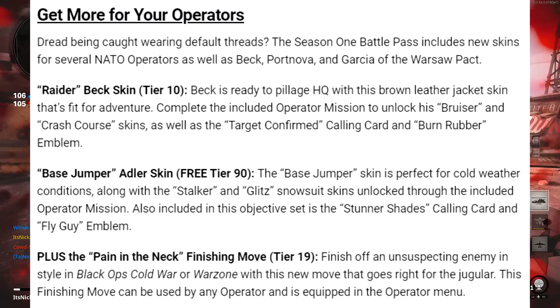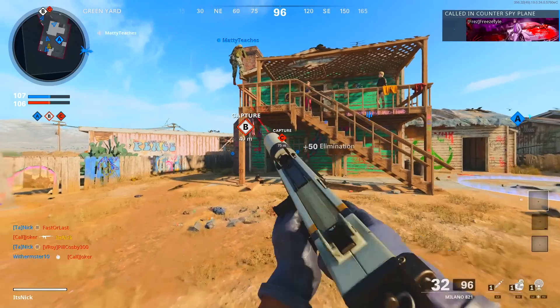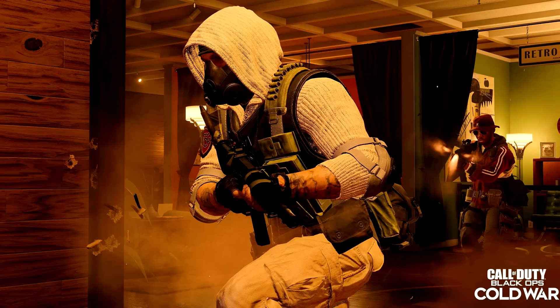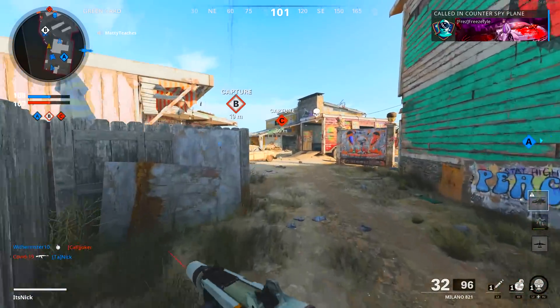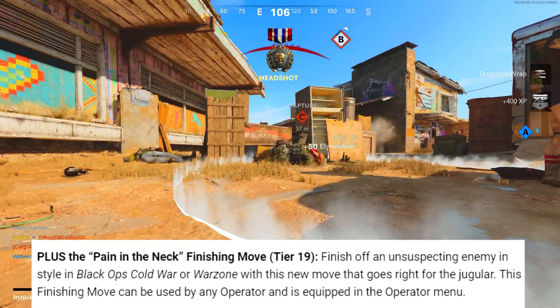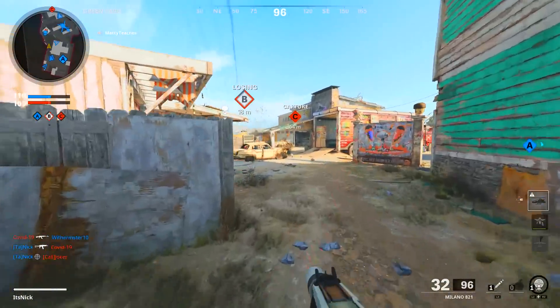There are also new operator skins shown throughout the battle pass. Some of them look pretty cool, but a lot of them just look like they put a jacket and a hat on a character and called it a day. One skin in particular stands out and I'll probably rock that one. We're also getting new finishing moves — one called 'Pain in the Neck,' which goes right for the jugular. This finishing move can be used by any operator as equipped in the operator menu.